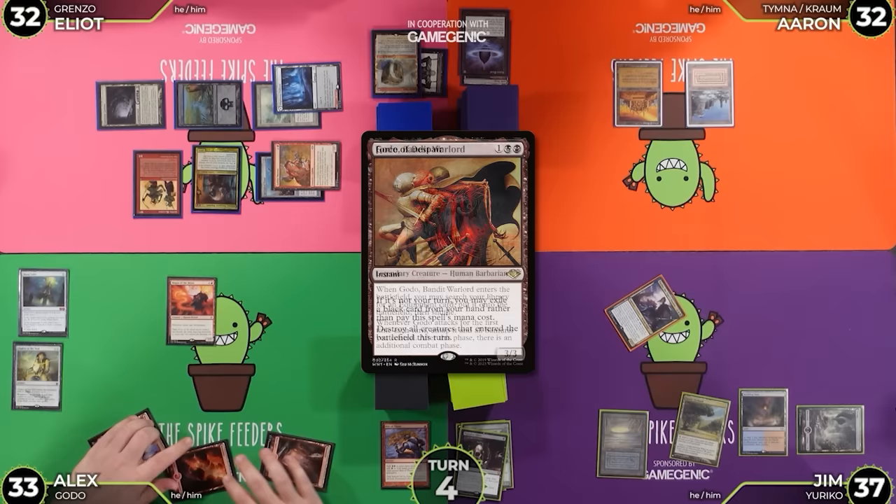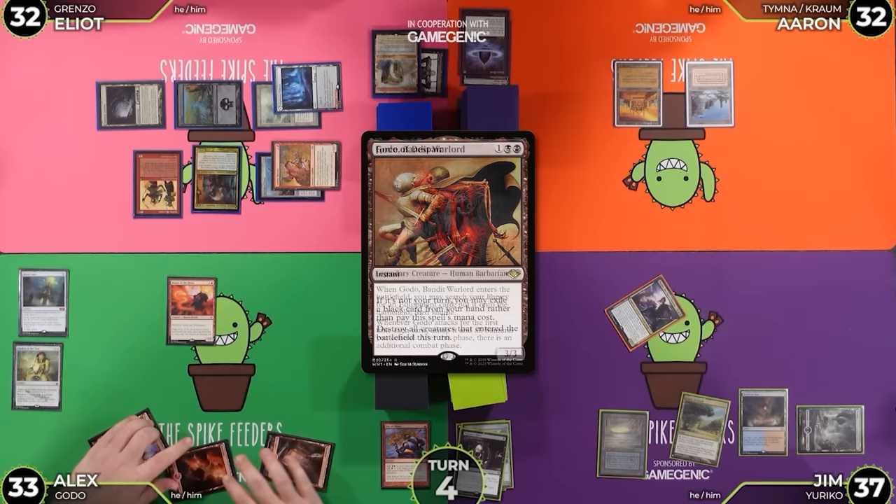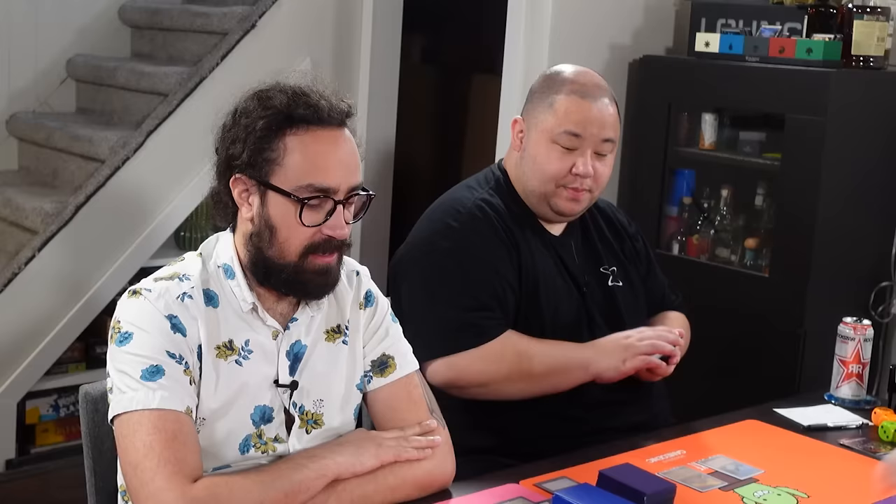Untap, upkeep, draw. We'll rip Godo Bandit Warlord for 6. No effects. Searching. We're going to find Hammer of Nazahn. Too bad you were right — my Helm is not in the deck. Alex, I can only describe that intonation as like YouTube thumbnail intonation. That's actually 100% correct. Godo Bandit Warlord trigger doesn't find Hammer of Nazahn? Ohh, I'm wrong. Pass.